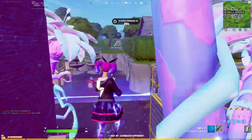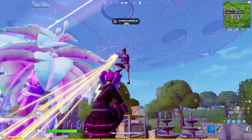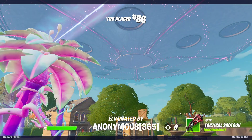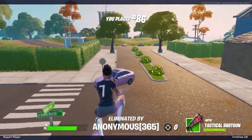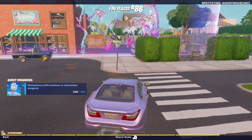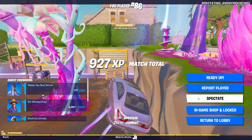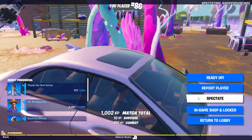You literally just don't fall — you've just got to jump again to eventually fall. So that cube there, that weird gravity zone, whatever you want to call that, that's going to be spreading out as the season goes on. It'll take up more and more of the area around Holy Hedges, and then it'll change the name to Holy Hatchery.